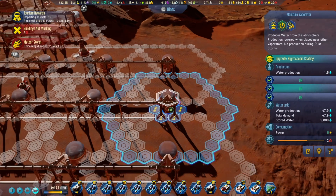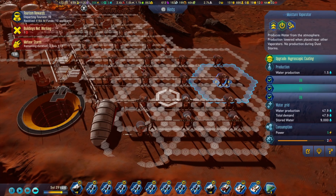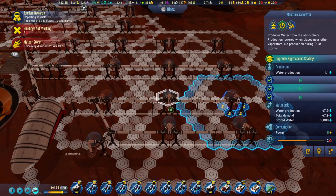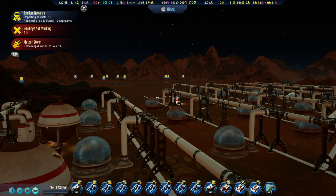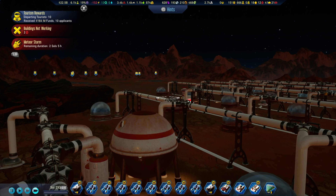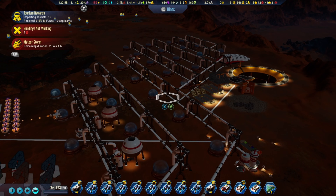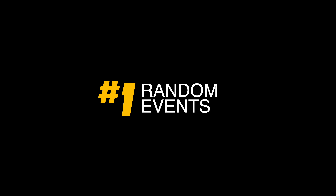Number 2: Late game, the water issue can be solved with moisture vaporizers. Place them out of each other's range, upgrade them, and place a lot of them — trust me. You can also place buildings in between them to optimize space; for example, fuel refineries.